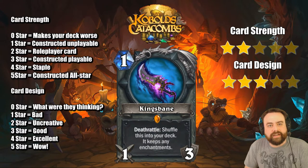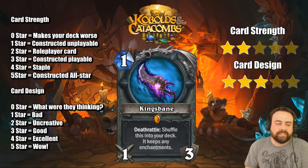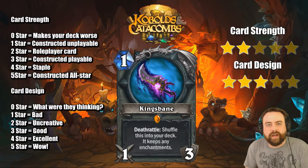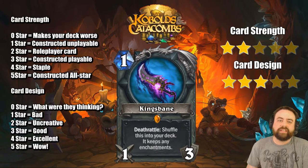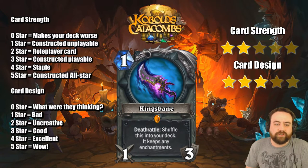King's Bane — a one mana legendary Warrior weapon. Deathrattle: shuffle this into your deck, and it keeps any enchantments. Warrior isn't exactly the class that buffs its weapons much currently — you have Captain Greenskin and Upgrade, but those are just one attack. Until we see a deadly weapon type card or something that gives two to three or more attack, it's not great. On turn one it's fine — having a Light's Justice on turn one is good, but putting this back in your deck as a Light's Justice is not good at all. I won't say it's unplayable, but currently I think it is unplayable. I'll give it two stars, but I think with current cards it is unplayable. It doesn't take much for it to be pretty cool though.